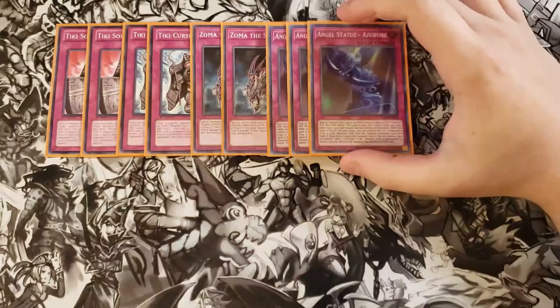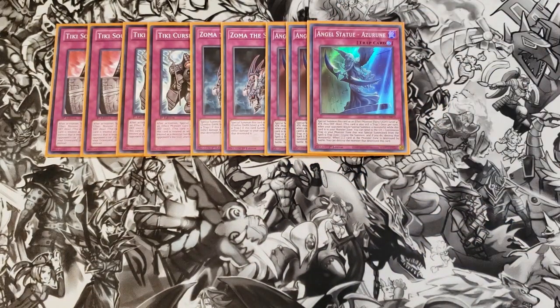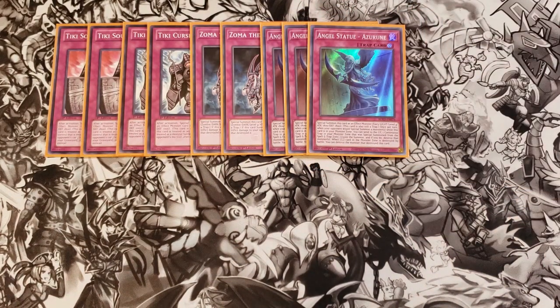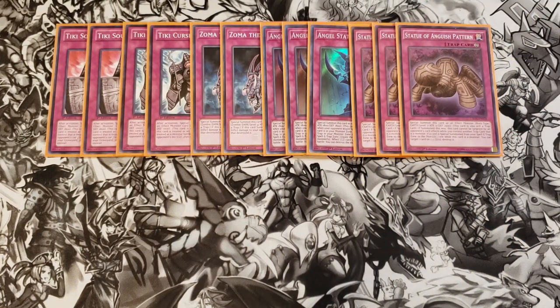We then play three copies of Angel Statue. Angel Statue special summons itself as a Light Level 4 effect monster with 1,800 attack and 1,800 defense, and is still treated as a trap card. While in your monster zone, when your opponent would special summon a monster, you can send one continuous trap card in your monster zone that was special summoned from your spell and trap zone to the graveyard to negate the summon and destroy the monster. If destroyed by battle, you can destroy the monster that destroyed it — making it one of the best trap monsters in the game, which is why it's a three-of. We then play three copies of Spider Statue, which special summons itself with 2,500 defense. Whenever you special summon another trap monster to your side of the field, you can target a card on the field and destroy it.